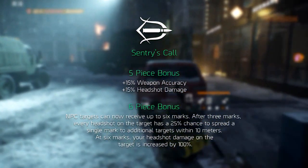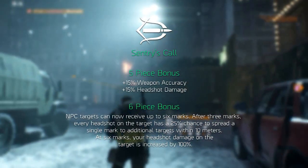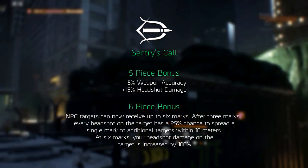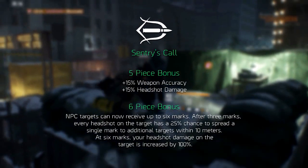NPC targets can now receive up to six marks. After three marks, every headshot on the target has a 25 percent chance to spread a single mark to additional targets within 10 meters. At six marks, your headshot damage on the target is increased by 100 percent.